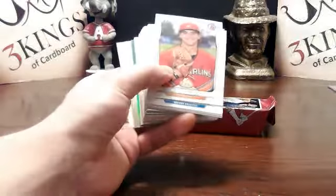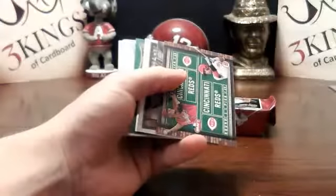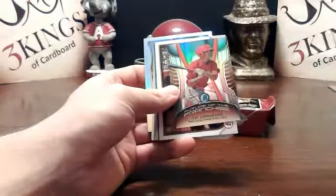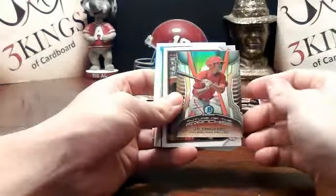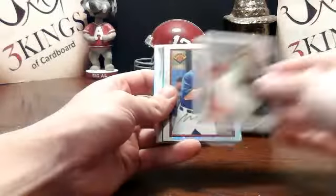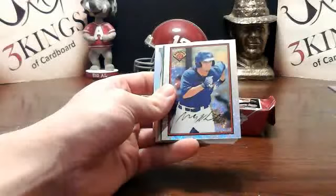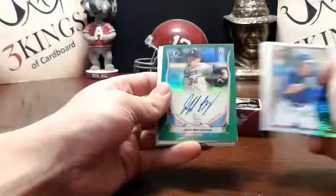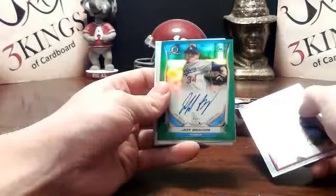See another green refractor back there. Got a Reds dual draft. JP Crawford mini for the Phillies. I'm not sure who that is on the Bowman's back. Green refractor auto — Jeff Brigham for the Dodgers. That was Pentecost on the Bowman's back for the Blue Jays. That is numbered 42 of 99. So that one is a nice one for the Dodgers.